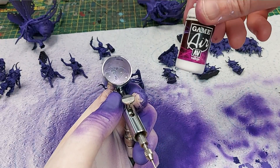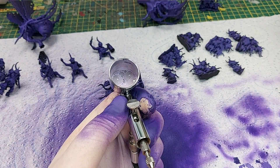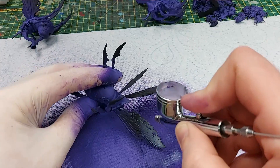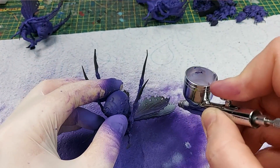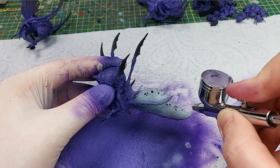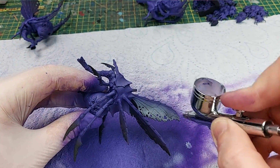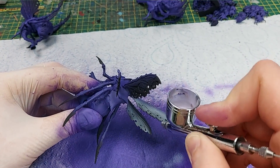Now we're using dead white by Vallejo with just a single drop of alien purple, and we're going to paint the wings of the drones with this. I'm going to leave the very front membrane and the bony bit purple, and just cover the rest of the wing. Make sure you're covering both sides, and I've tried to make sure the white is a little bit brighter on the edges of the wings where you can see the holes in them.